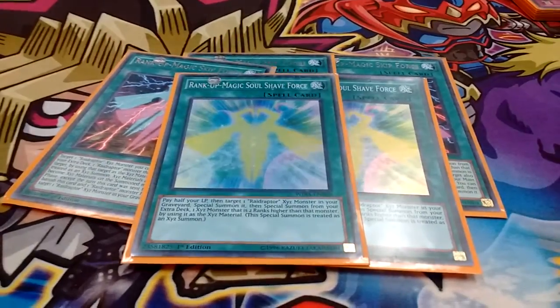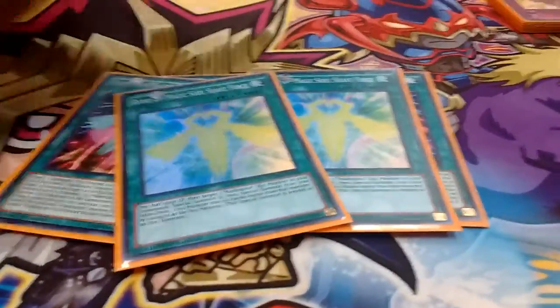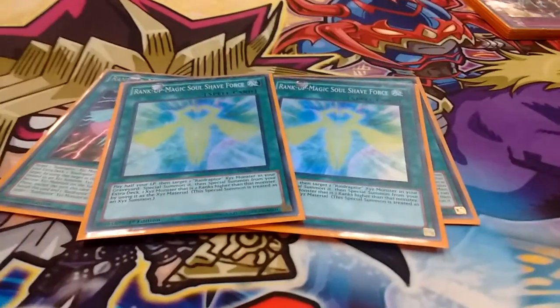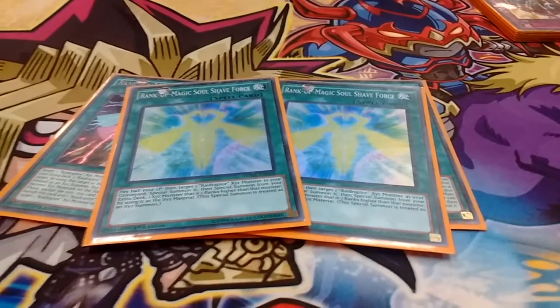2 Soul Shape. It's pretty much a targeting — your opponent is dead. It ranks up the Raider after exceeding it, making him 2 ranks higher. Half your life points really isn't that much to pay in this deck in order to go into his big pushes.